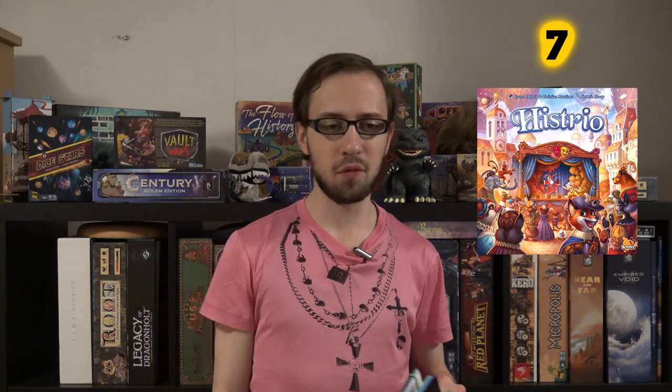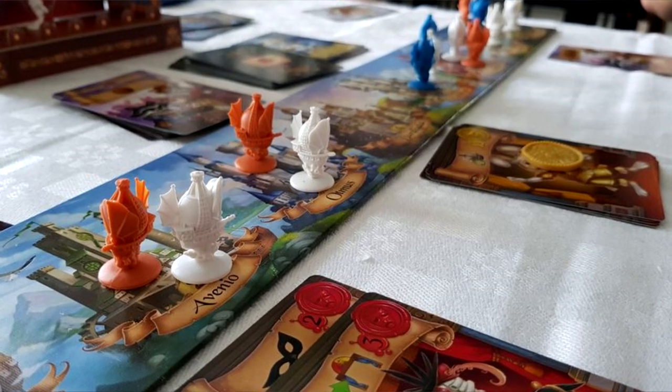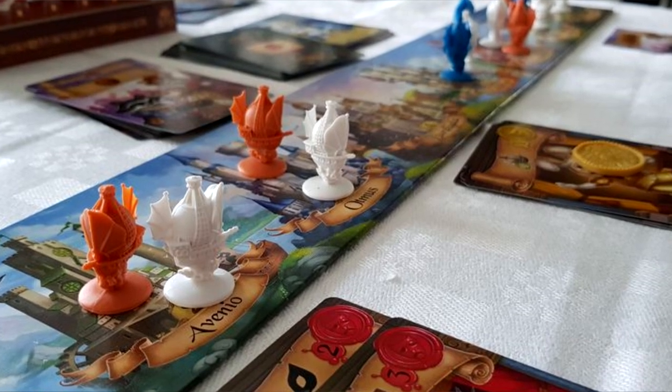Number seven is a game called Histrio and it uses the same outguessing, outsmarting mechanic. You want to go to a location, you choose the cards, you reveal at the same time, and then you see wherever everyone goes. If you go alone, you get the cards. If both of you go there, you get a bonus but you don't get the main thing you were going there for. Sometimes you want to go where the other player is to block them.